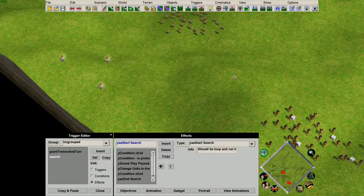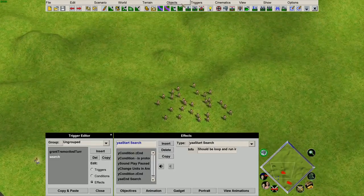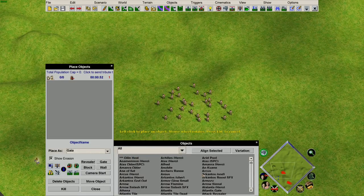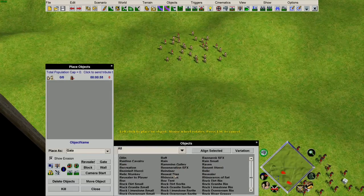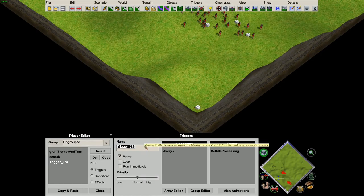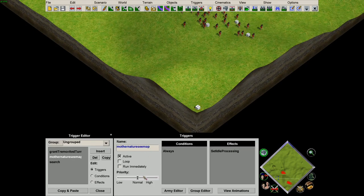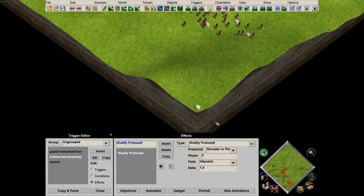Now, as we want this to act in the background, I usually find it's good to make Mother Nature cast this rather than the player, so that it doesn't interfere with their normal God powers. What I usually do is insert a revealer of Mother Nature and give it a line of sight of the entire map so that Nature can always see everything going on. I'll put this at the bottom and insert a trigger effect, then use the modify proto unit to change the revealer to see the whole map — I usually just put a large line of sight in.